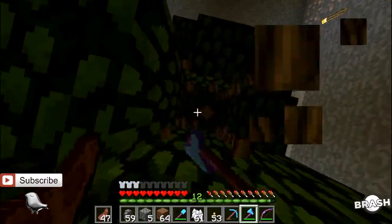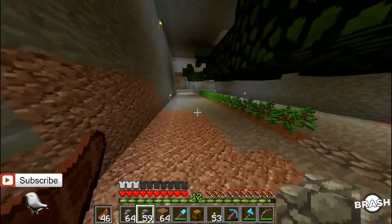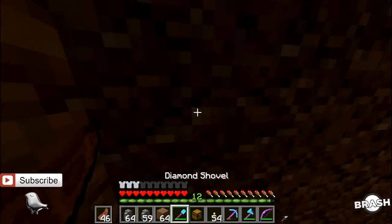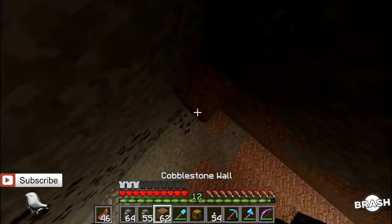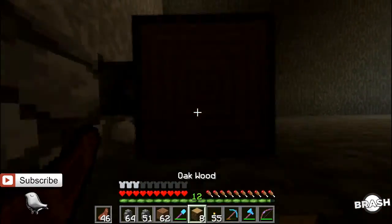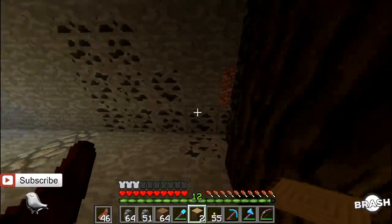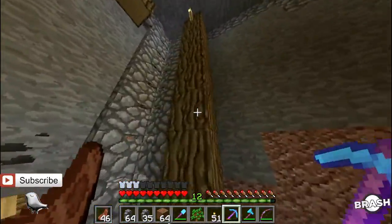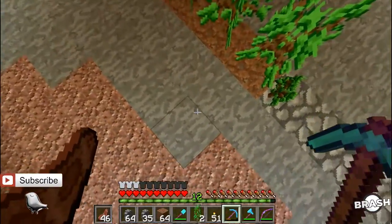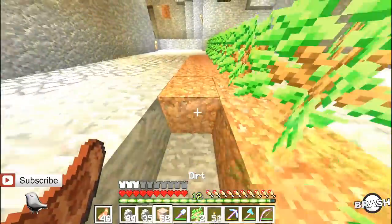I'm just going to chop these down real quick to get that last bit of sapling. It really does irritate me, but he has some tricks up his sleeve which we're going to try right now. The first trick was cobblestone walls straight down the middle of the slab, just like so, and then we'll have oak on both sides coming down just like this. I think I'm liking it so far. In each of the corners we'll just have cobblestone. I just realized we can have more layers of dirt and trees, which means more trees, a more efficient farm.